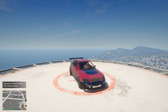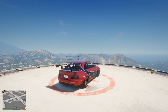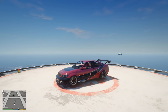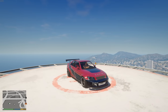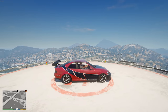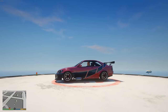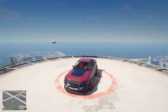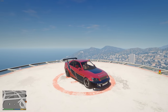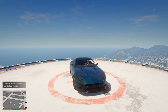Here we have Sean's 2006 Mitsubishi Lancer Evo from Tokyo Drift. This one unfortunately isn't as close as some of the others — you'll have to use some imagination. It's the Sultan RS with the black box livery in red, with a tuner rim. It's one of the other cars from the Tokyo Drift movie.